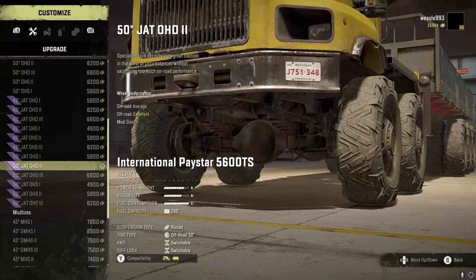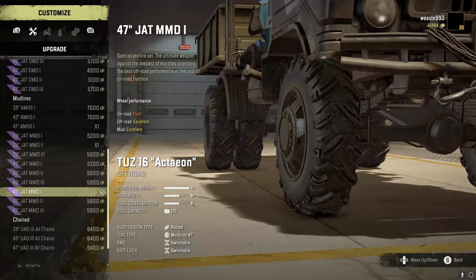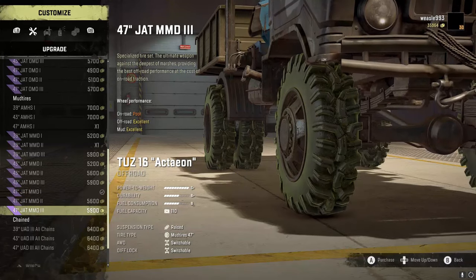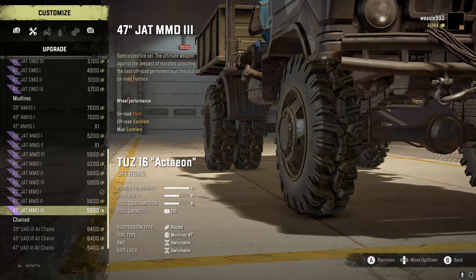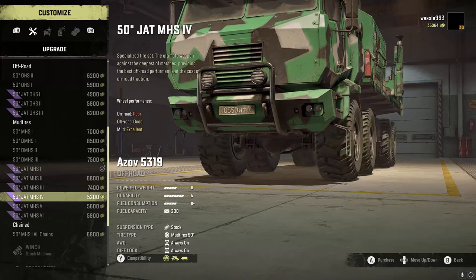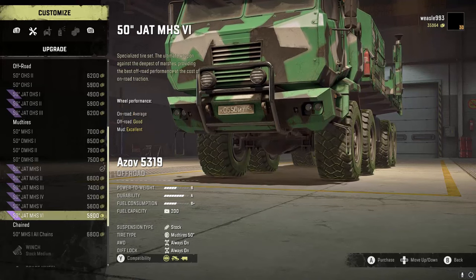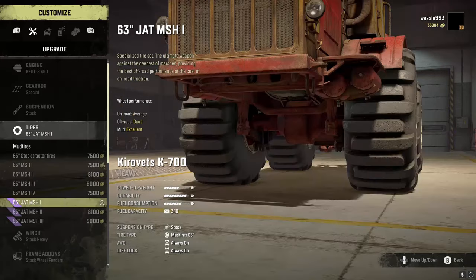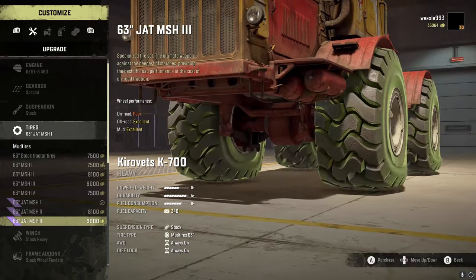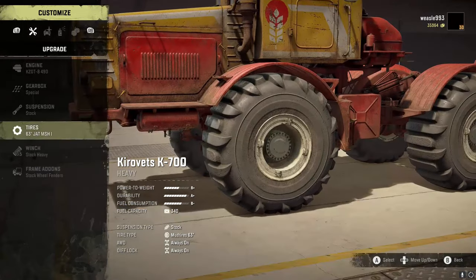Then the OHD1s, OHD2s, and OHD3s. And the first of the mud tires: MMD1s, MMD2s, MMD3s. Then MHS1s, MHS2s, MHS3s, MHS4s, MHS5s, and MHS6s. And then the MSH1s, MSH2s, and MSH3s. That is it for all of the big or main trucks, not counting the Scout truck tires. There are no new tires for the chained tires.